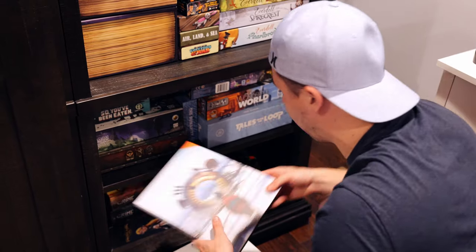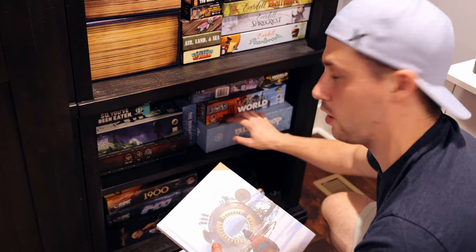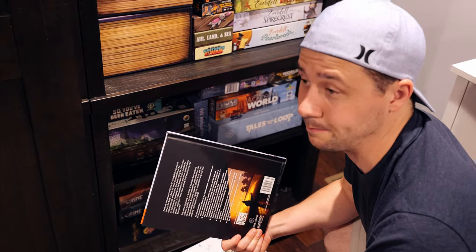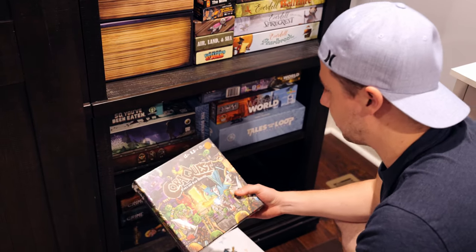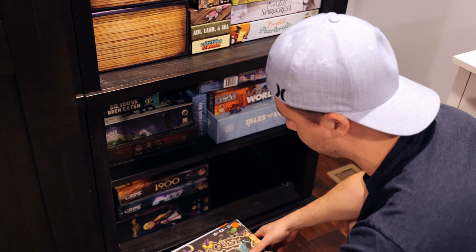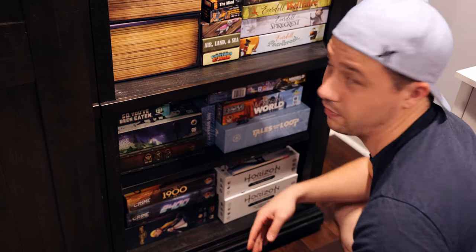Hidden under there I've got Tales from the Loop, which is an RPG experience — I've also got the physical game here and played about two-thirds of it, really enjoyed it. It's from Free League, some of my favorite RPG people. I've also got Cora Quest, which I got specifically to play with Avery, my eight-year-old. I haven't taught him or opened it yet, but I know he'll enjoy a little dungeon crawl adventure.